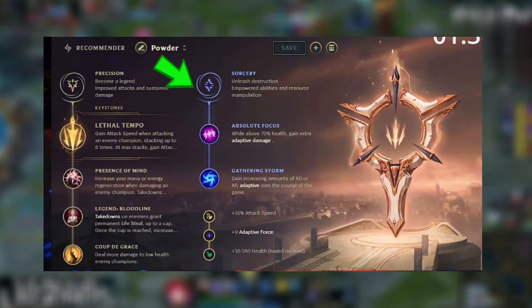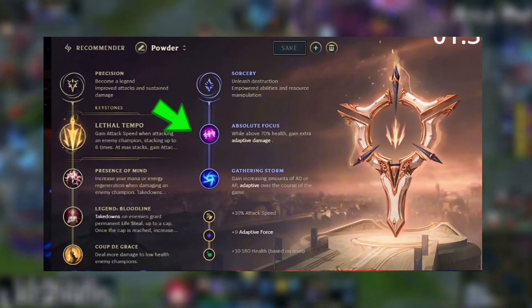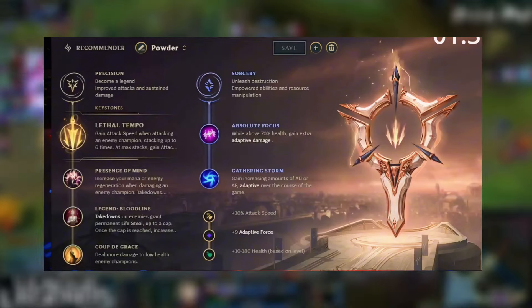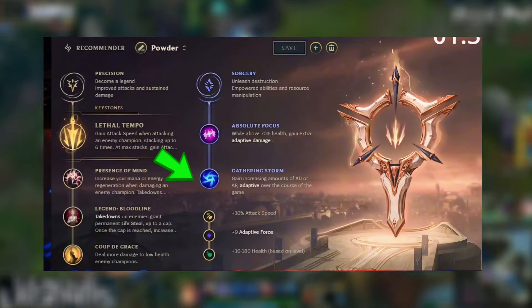In the secondary tree we have Sorcery. The first keystone is Absolute Focus — it will help you to deal additional damage when your HP is above 70 percent. The second keystone is Gathering Storm — after every 10 minutes it will give you a small amount of adaptive force. And that's it for today, guys.